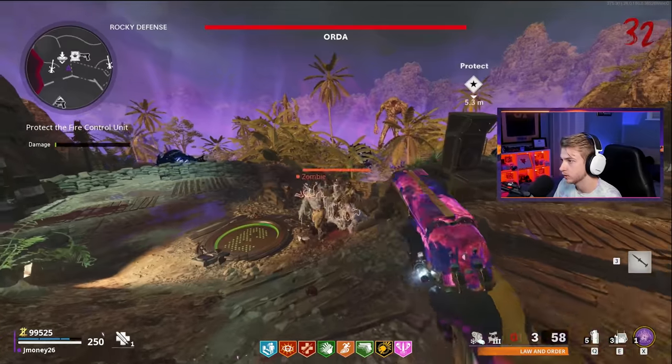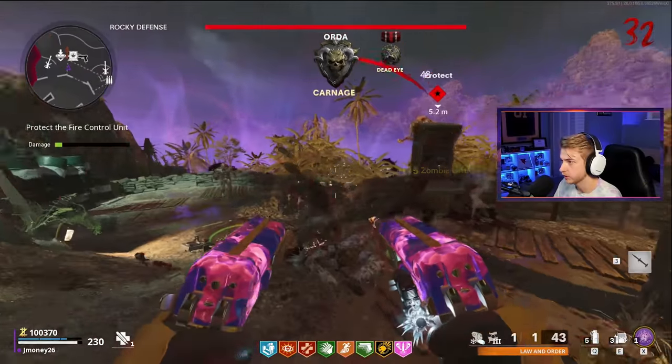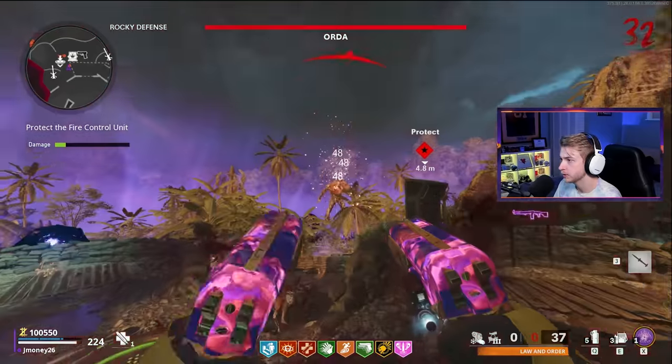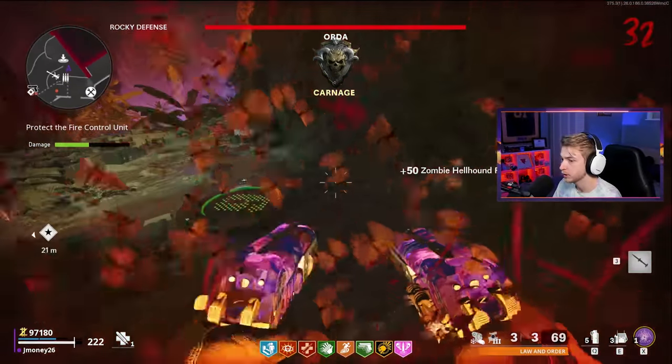Let's try to get our crits until he gets close. Really hope we don't run out of ammo. Orda's pissed - I'd be pissed if I looked like that too. He's prolapsing - hit him with a prolapse. Take out all these zombies first for as much as I can. Grab ammo - he might be close now.